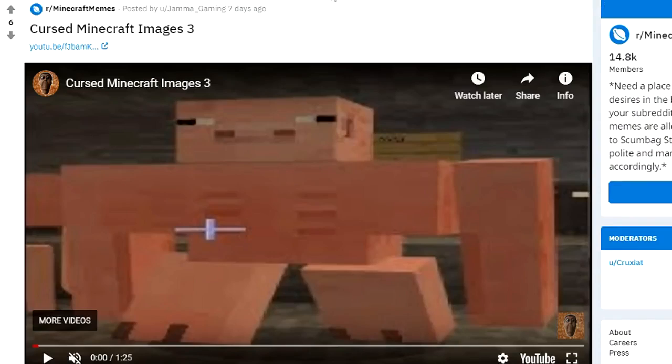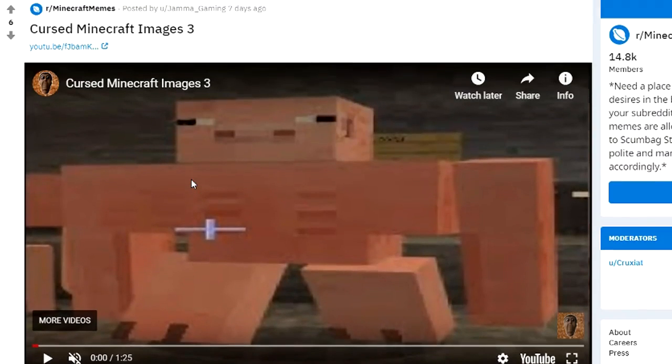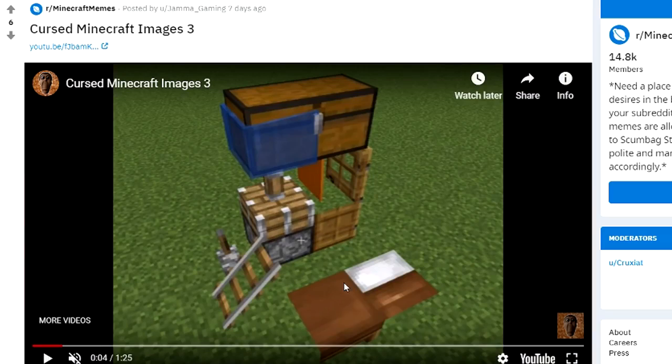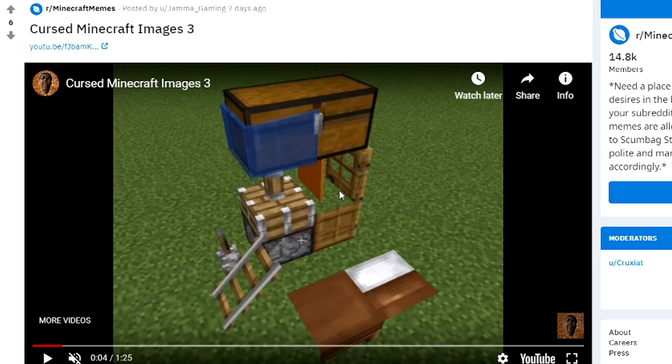So this next video right here is some more cursed images, and there's zero comments. I'm going to kind of skip through it because there is one part I don't want to show. This first part already looks strange — I mean, a pig kind of like that. Right here we have a bed that's kind of messed up, and I really don't know what's happening there. Like, the rail's going up, and it's just like an invisible block or something. The door's like half open. It's just, what a mess.